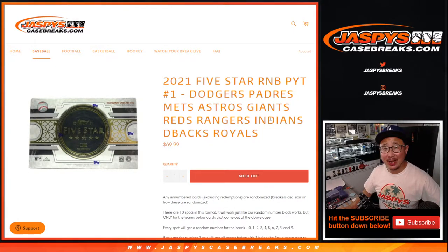Hi, everyone. Joe for JaspiesCaseBreaks.com. Happy new release day. We're coming at you with Five Star Baseball, the random number block for Five Star Baseball featuring a solid set of teams right here.